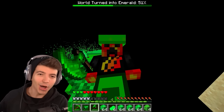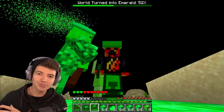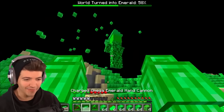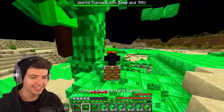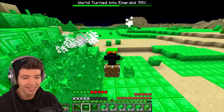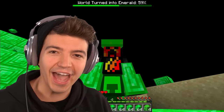When the world turns to 50 percent emerald, the sun also turns emerald — so when it's daytime again we'll see an emerald sun. They're bouncing off of him, he's unkillable! Can we drill him? This is dangerous! The only thing that can kill him is the drill. I'm not sure why I did that because he helped us turn the world into emerald very fast.